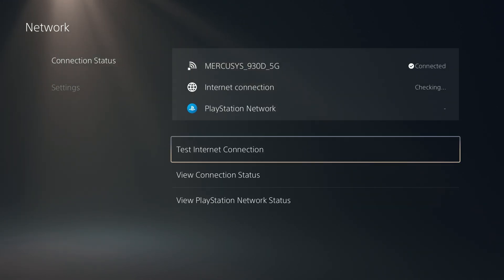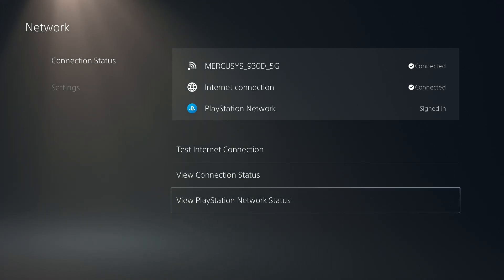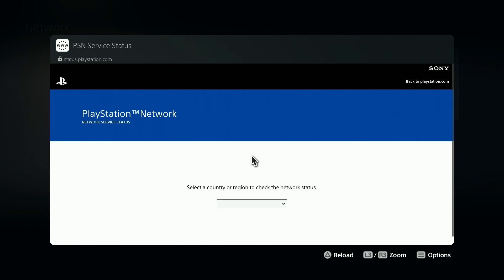This time you want to go to connection status, and you might need to choose the view of PlayStation Network status. You might need to do that in order to log in to the hotel Wi-Fi.